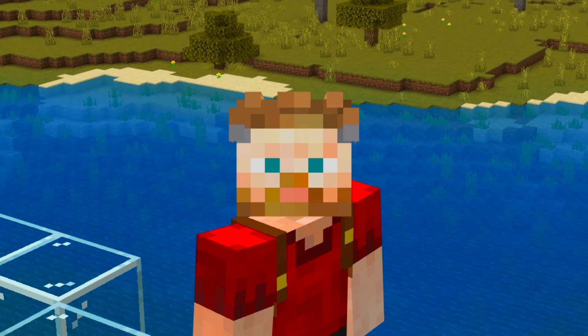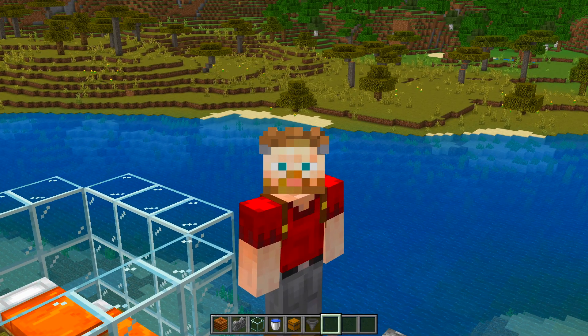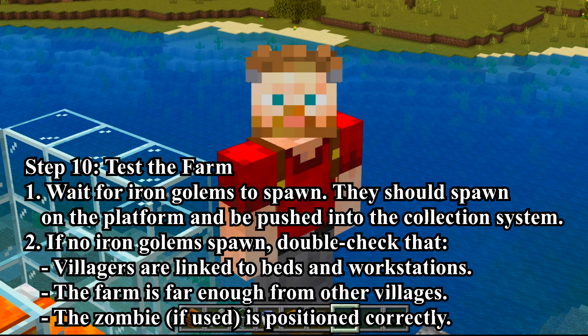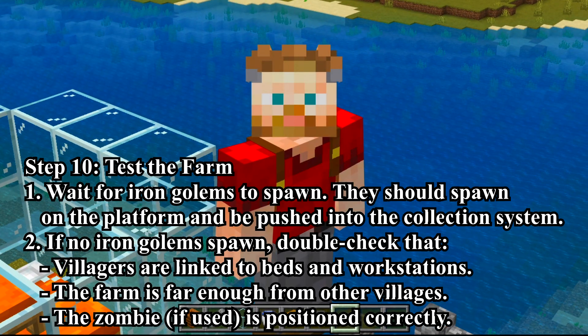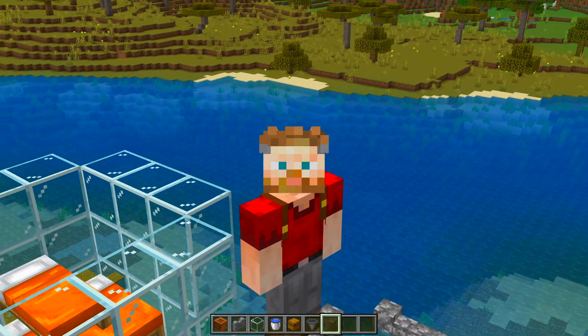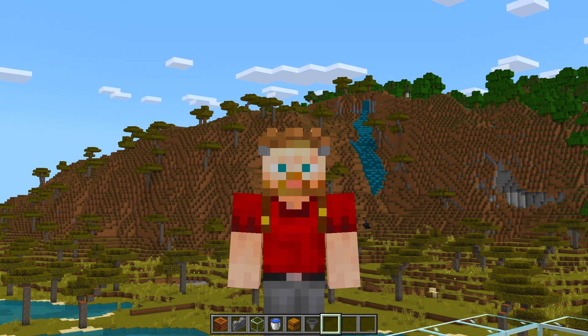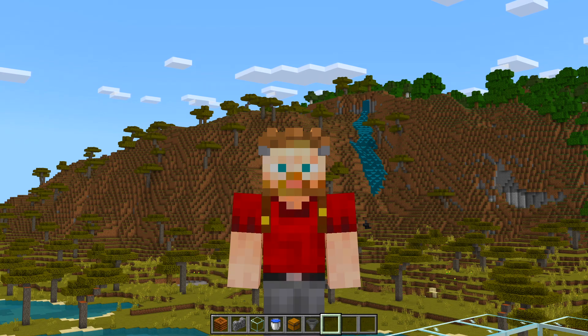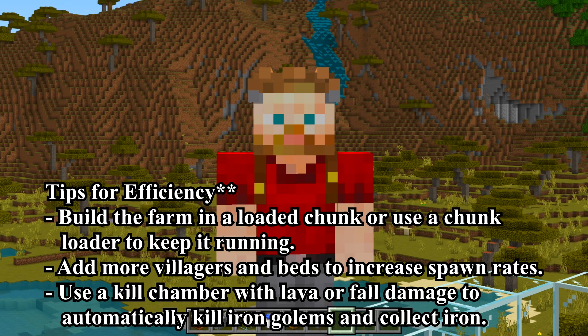Step 10: Test the farm. Wait for iron golems to spawn — they should spawn on the platform and be pushed into the collection system. That is never going to happen. Double-check that villagers are linked to beds and workstations — yes. Farm is far enough from other villages — yes. No zombie, so no positioning required. This is not shaping up well, but there are still some tips for efficiency: build the farm in a loaded chunk or use chunk loaders — not going to work on Bedrock.